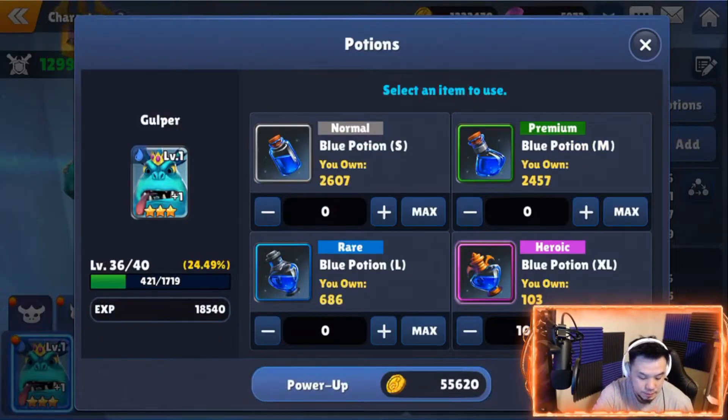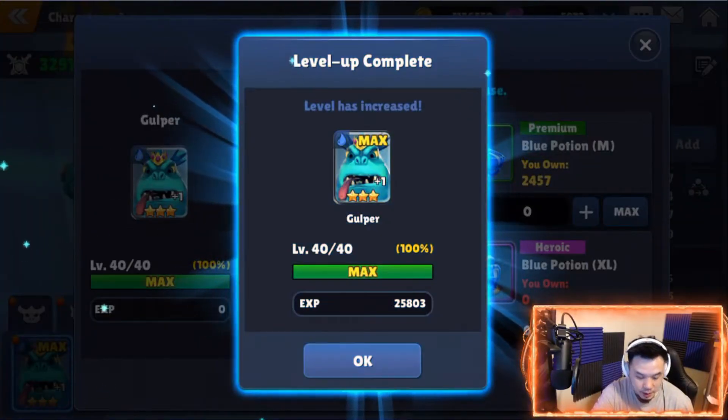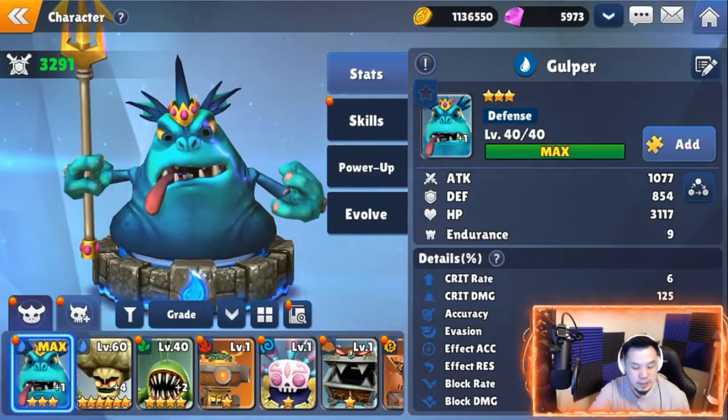That's all I got — let's max you there. How much? 85, 86,000 at level 40. Fine, he's maxed. I'm gonna need a lot of pieces, but anyways we want to test him.